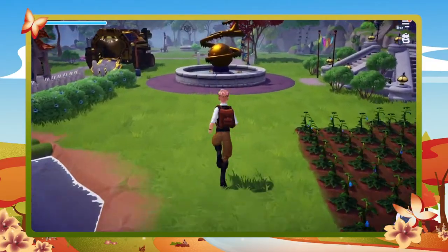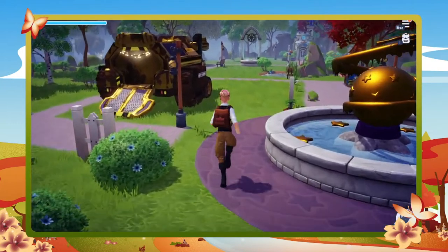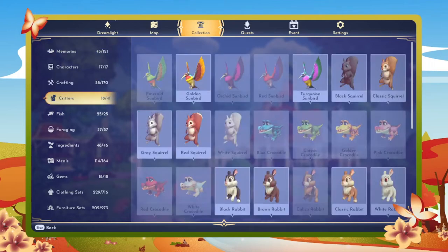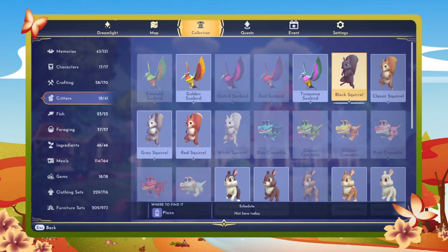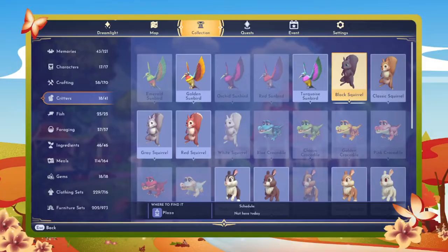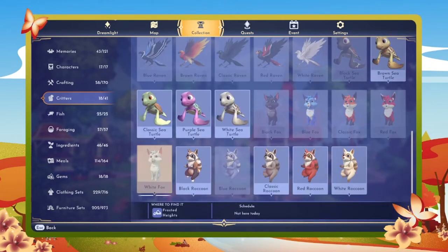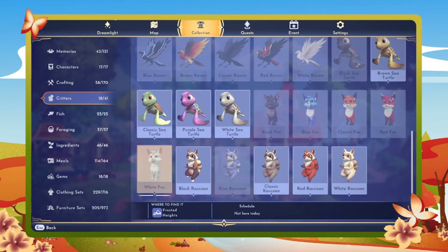I mentioned I start out the day with three of each item. The reason for that is if you go into your main menu, go to collection, then critters, you can actually go to the critters themselves and hover over each of them. You'll notice down at the bottom it says schedule. So our black squirrel is not here today, nor is our classic. Our gray is here all day, our red is here all day, and our white is not here today. There are times when critters will be here for specific times, and there will be a total of two of them a day, standard.